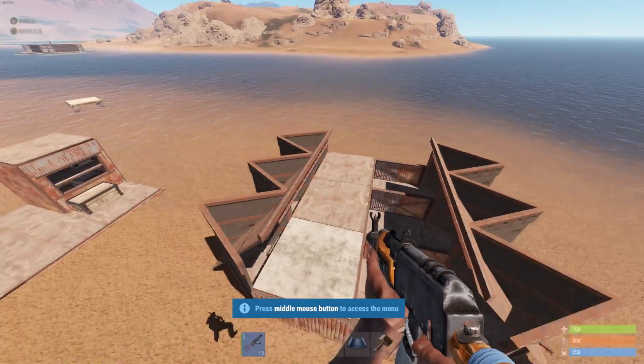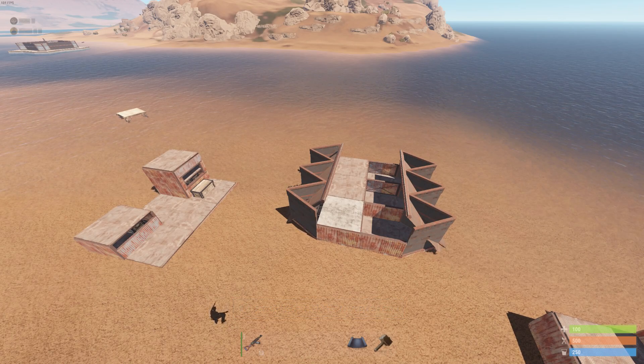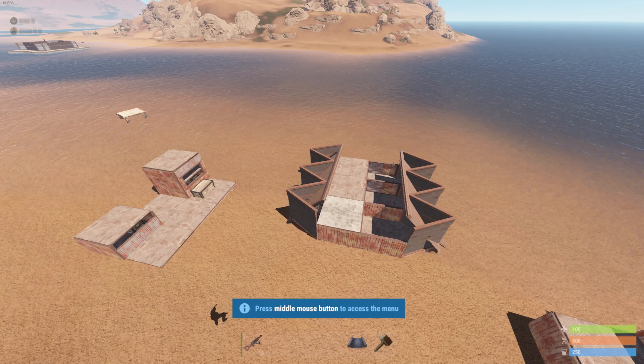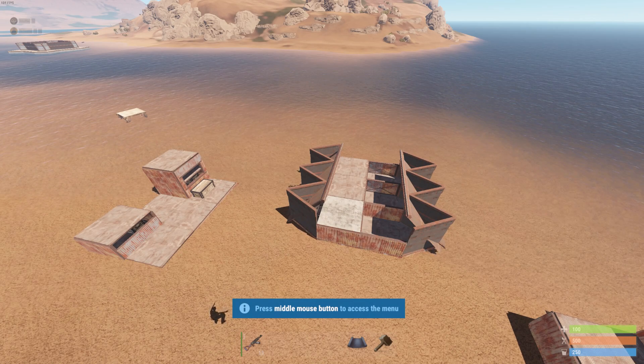So that's pretty much it guys for the concept of the unlootable room — they're still in. I just thought I'd get this up to you before wipe happens so you guys can try and come up with a quick base design, spur of the moment. I do hope you guys enjoyed it. If you did, make sure you leave a like on the video, comment down below, and subscribe if you want to see more like this on the channel. I'll catch you guys in the next one.